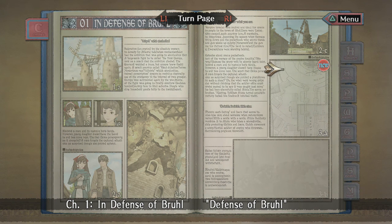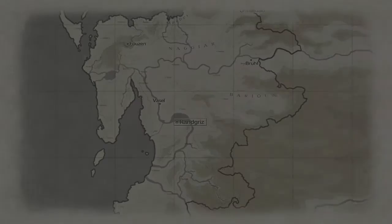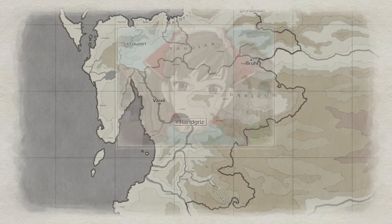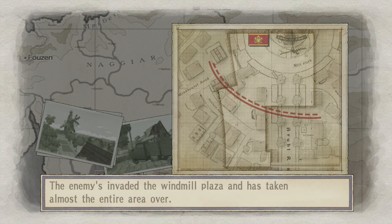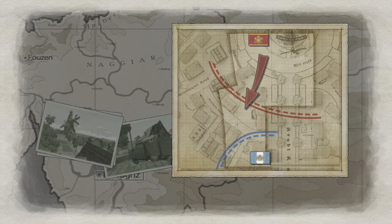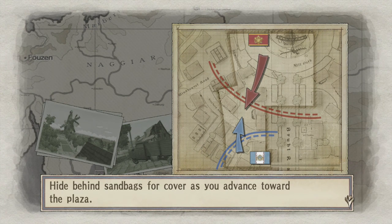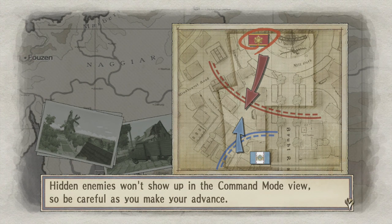Hi guys, this is SuperBoo3 and today we're continuing our playthrough of Valkyria Chronicles. This time we are in chapter 1 and this is the second mission in the game, Defensive Brawl. Let's find out what this mission is before we get started. Remember if you saw how I did the first mission, we have to try and beat the mission in as few turns as possible. I'm not a veteran of this game, and I'm going to show you the easiest way I can find to get the A ranks.